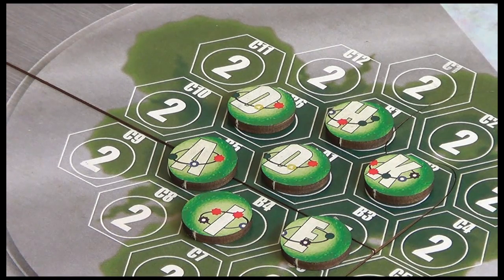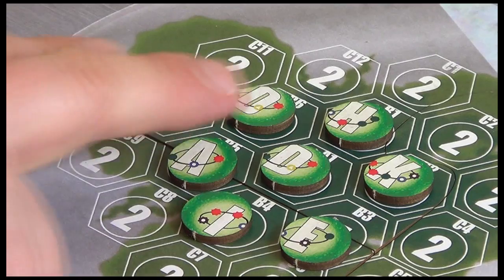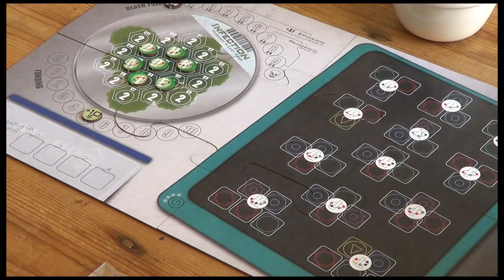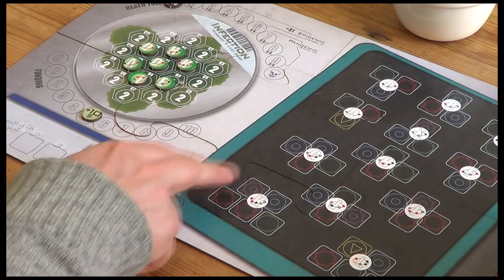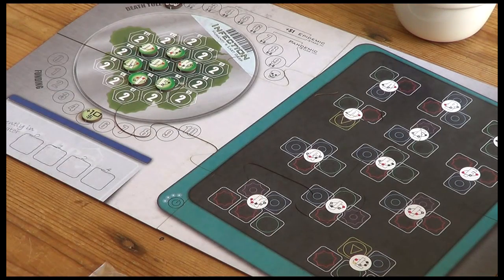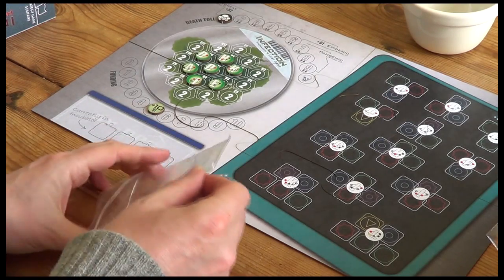Now we're going to start with B1: draw one randomly and place it, then all the way around B2, B3 to B6. Some of these molecules are more difficult to find antibodies for than others - they come in three, four, and five protein configurations. This corresponds to what you're seeing in the vaccine area. So K, being a five-protein molecule, will need five proteins to target and destroy it.